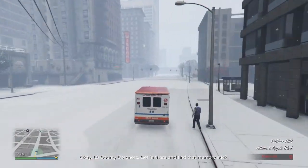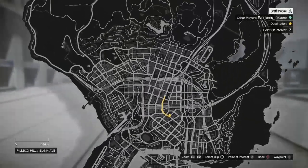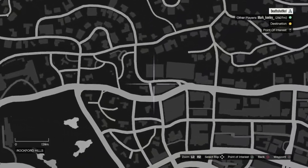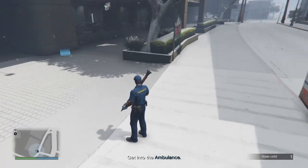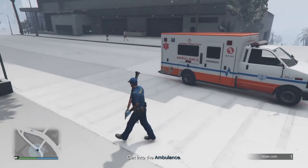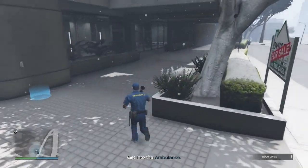Now you just need to go to your apartment — it can be any apartment. I'm putting my destination marker on the Simplest Tower, and we're going there. Once you arrive at your apartment, park the ambulance right here.